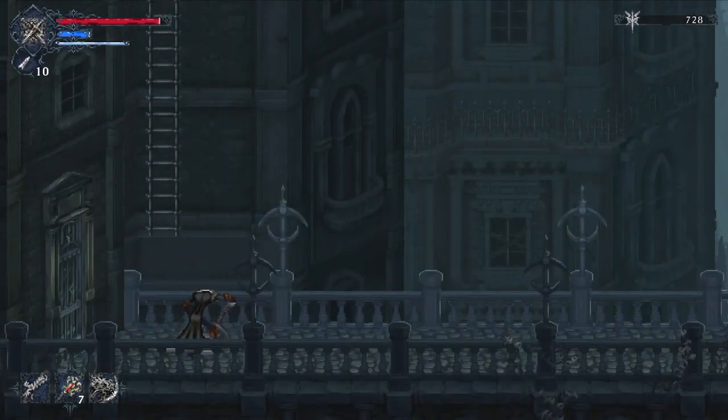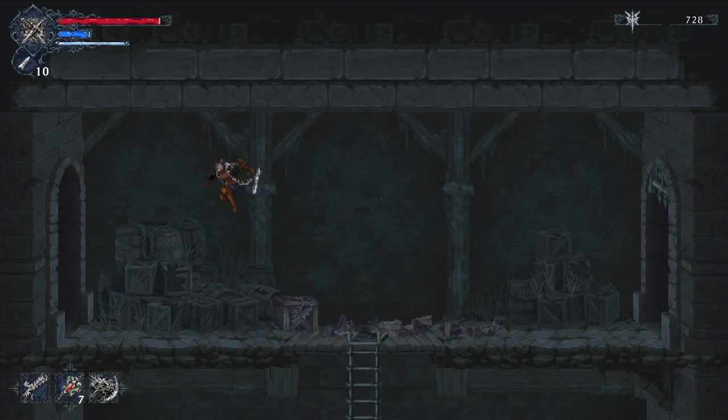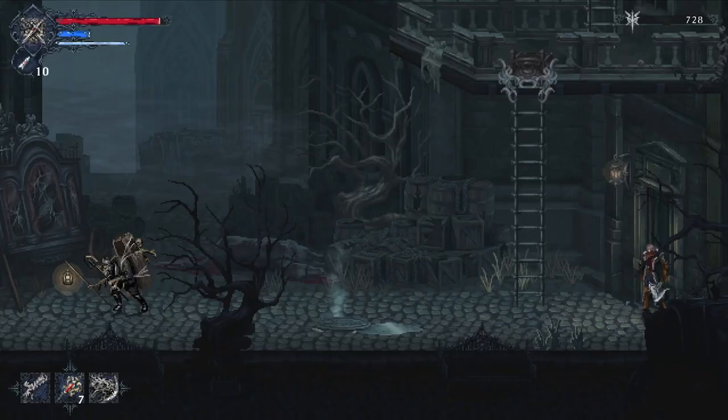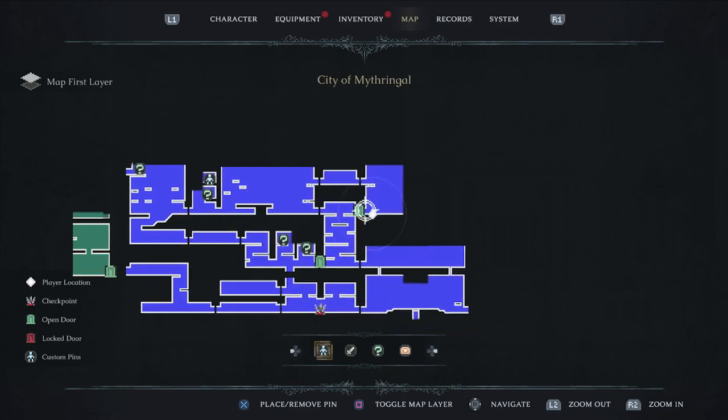From here we open up the top of this passageway we've been traversing. If we circle through we would be right under the ladder where we got to Mariano's house. Just showing you the visual so it all clicks and makes sense together.